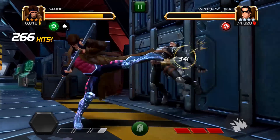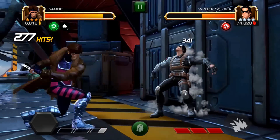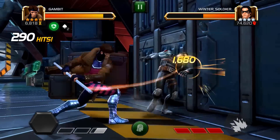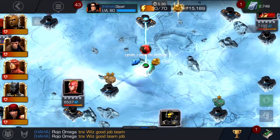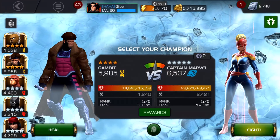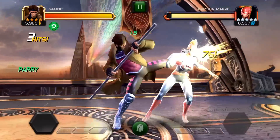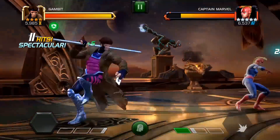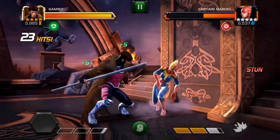I hadn't done the master mode yet for the X-Enforcers, and I think Gambit is going to be a really strong character for questing — if it's not a fight with some special mechanic to work around, just generic questing, you can blow right through it. This is chapter three of the X-Enforcers and he is basically the only person I used for the entire thing. This does not work for Iceman because he can shrug off the stun debuff, but for everything else it was game over once I had about one and a half bars filled up.